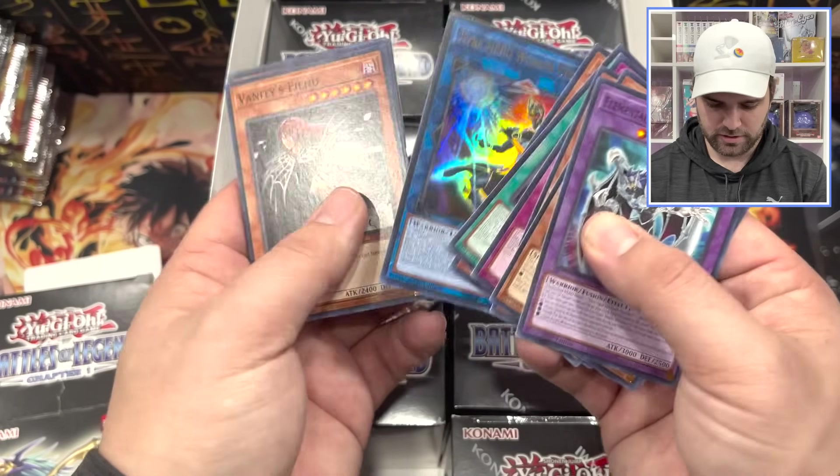18 cards in every pack. This is the booster pack — Battles of Legends, Chapter 1. Got the Psy Frame Driver, Living Fossil, we got the Fossils in here, Black Wing, Whirlwind is in here, Grand Maju Deiza, got the Decimator, Boral Guard Dragon.